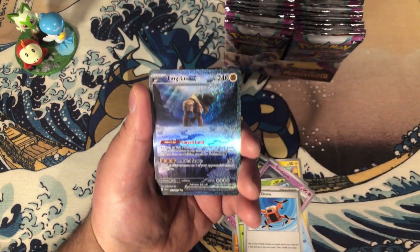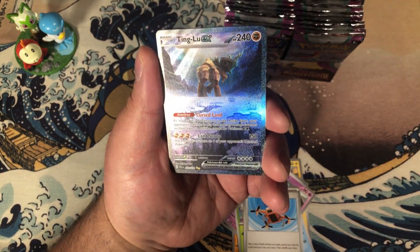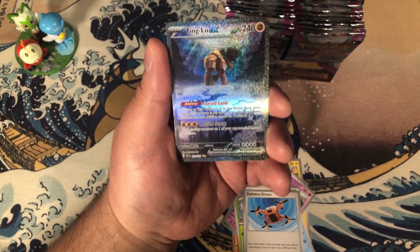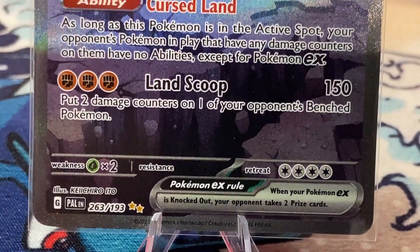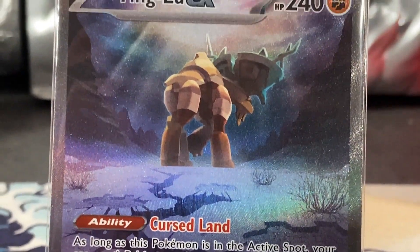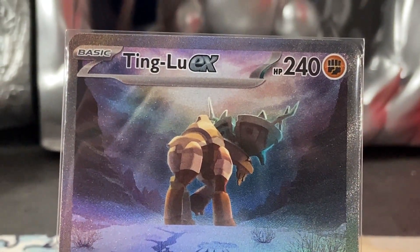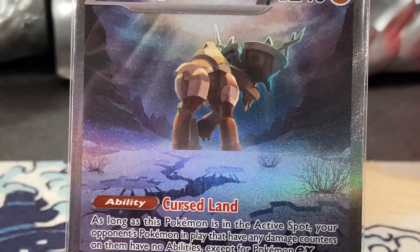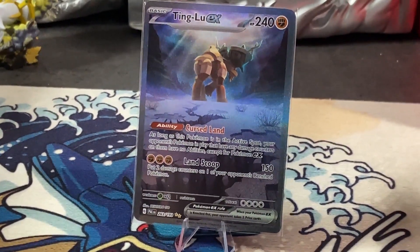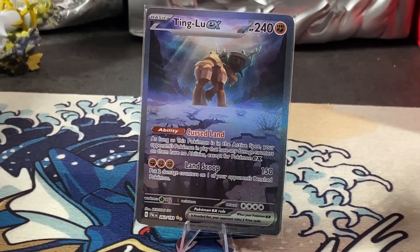Hopefully they fail just like they did. Oh my god! Holy crap! This is a Ting-Lu EX Special Illustration Rare. This Treasure of Ruin is illustrated by Kyokairo Ito, who shows Ting-Lu walking away from a fissure that it caused. And Ting-Lu's Cursed Land ability can shut down decks such as Lost Box pretty quickly when used in combination with Absol from Astral Radiance.